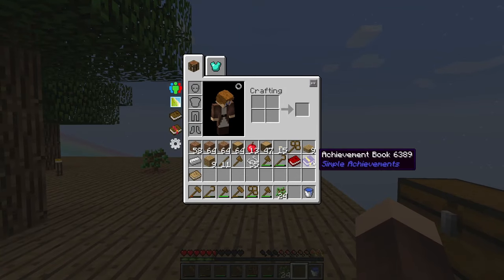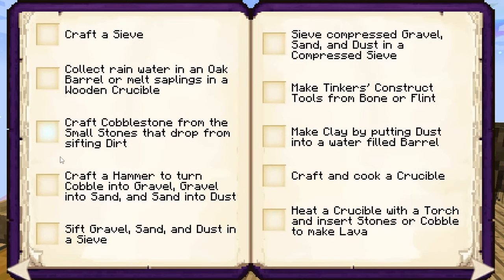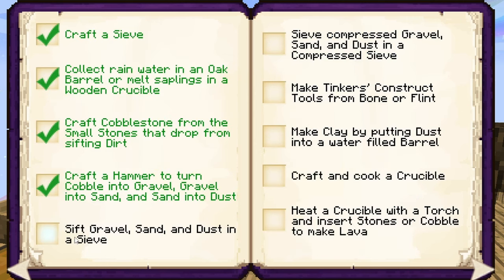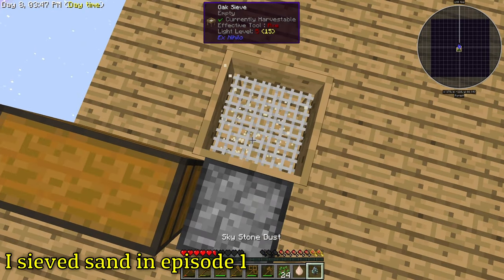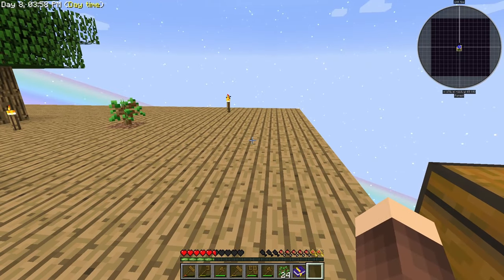One thing we have here is an achievement book, which we're gonna use now. I actually got achievements in my last episode but didn't cross them off because I lost the book. Use a crook on leaves to get saplings and a silkworm — we did that last episode. Sift gravel, sand, and dust in the sieve — we haven't done all of them yet, but I have dust so I can just sieve it. We got skystone and powdered iron, so we can mark that achievement.